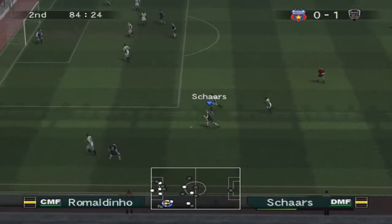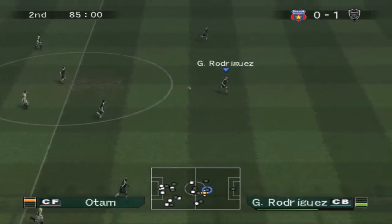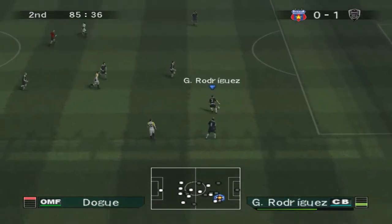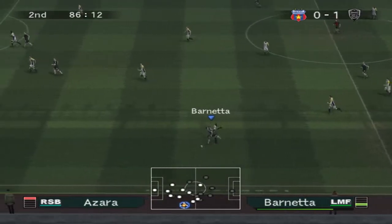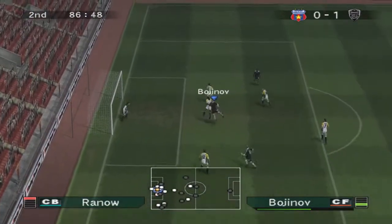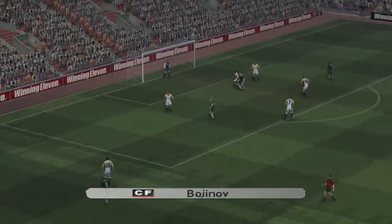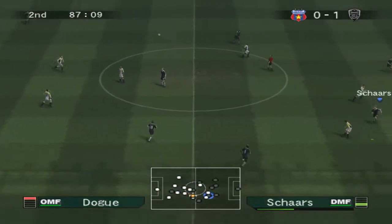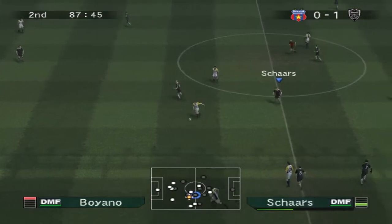Scharz gets the ball - kinda sandwiched in there. That forward press though, they're desperate. Barnetta - yes, finally, you go past your man. Bojinov had a shot, couldn't keep it low. Even though he didn't score, Bojinov played decent in my opinion. Barnetta is playing good but then he did a miss pass, which happens.